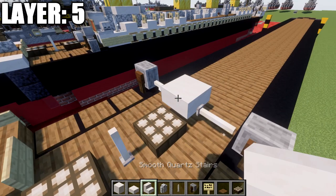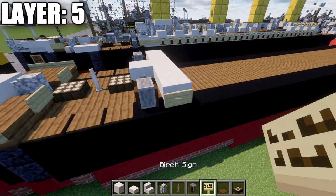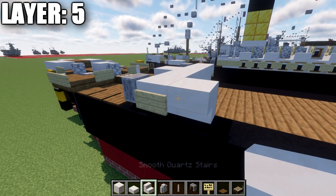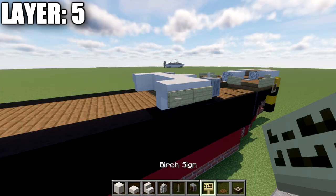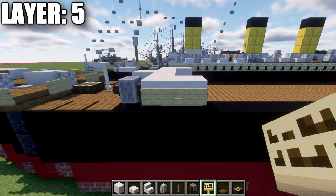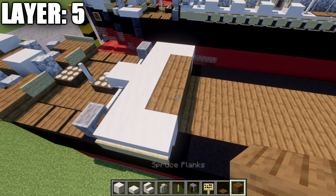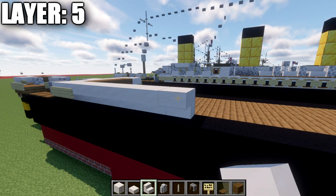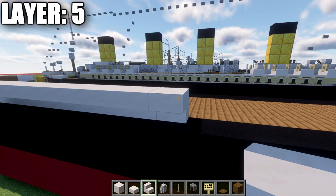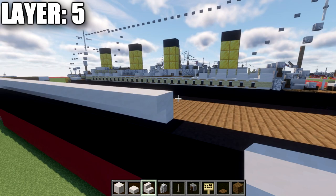Continue working toward the back. Place a quartz upside-down stair, a second stair to the sides giving a row of three, then a corner stair of quartz on each side with birch wood signs. Place another quartz stair going back from the corner stair with a birch wood sign on the back, and fill in between the quartz upside-down stairs with spruce wood planks. Then run a row of 28 quartz upside-down stairs continuing all the way along the ship, with a birch wood sign on the last stair. Copy the same thing over to the other side.